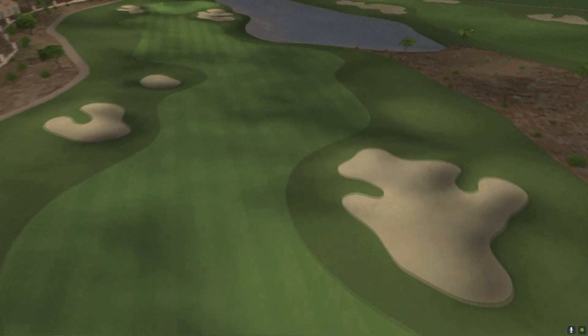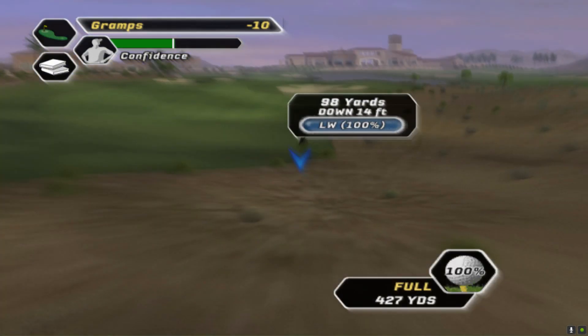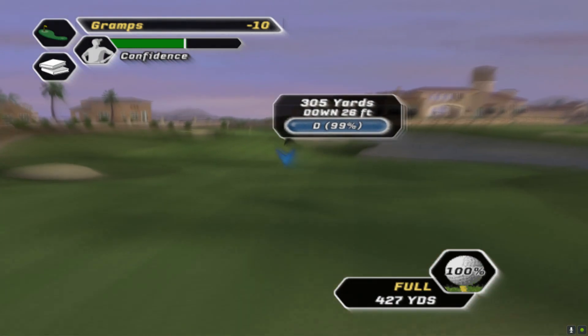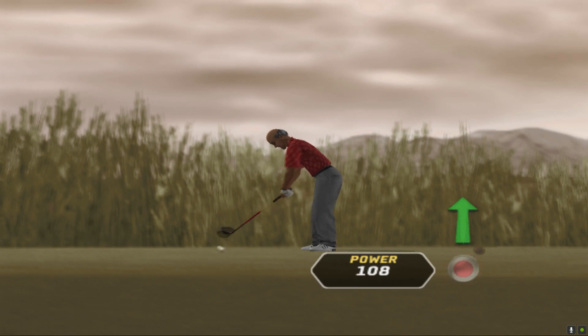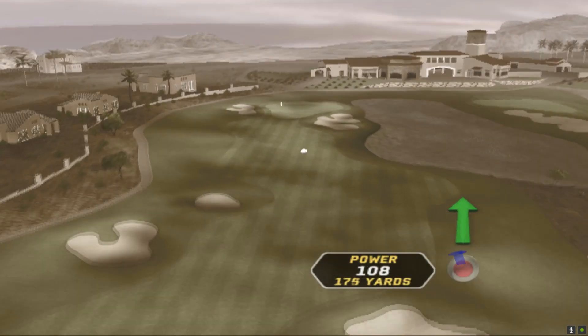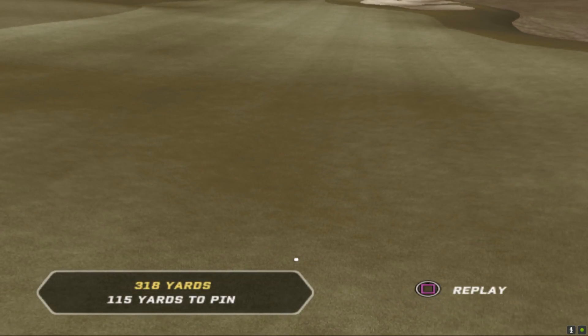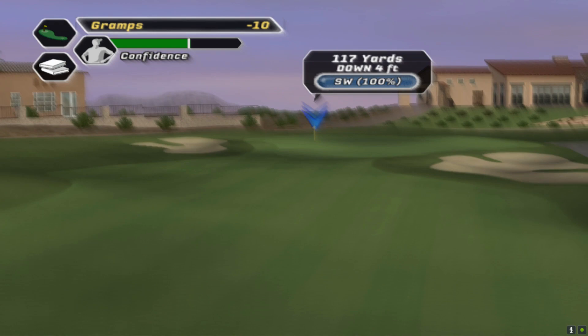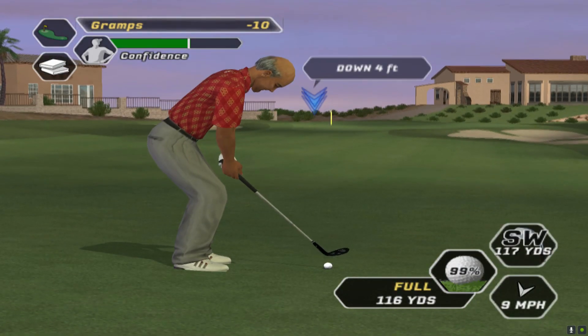Lake to the right, obviously I want to avoid that. Wind's against it but it is downhill, so just blast it and we should be okay. There's a bit of air under it just to make sure we clear the bunker. The shots play a lot lower as well. I think they've gone back to the old swing — you know, the power and the loft and things like that.